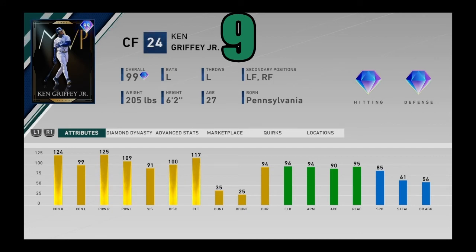At number 9, we got the Kid — Ken Griffey Jr., 99 overall MVP. He is just a righty smasher — 114 to 125 against righties — and he's really good against lefties as well. He is just an absolute beast of a card, and as everyone in the game knows, he's got that beautiful Ken Griffey Jr. swing — every single time he hits a baseball it is just so pretty. Of course he's got 96 fielding, so wherever you play him in the outfield he's going to give you great defense, plus 94 arm strength and 85 speed. Ken Griffey Jr. — another all-around really balanced, incredible card — coming in at number 9.